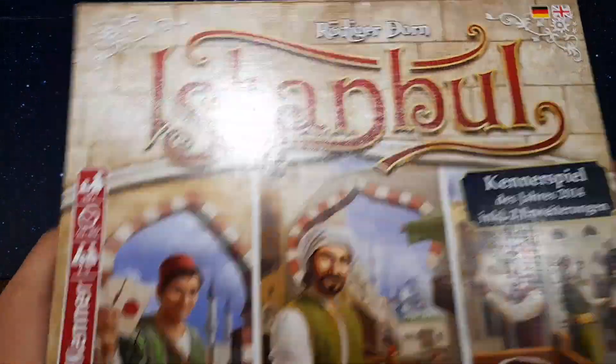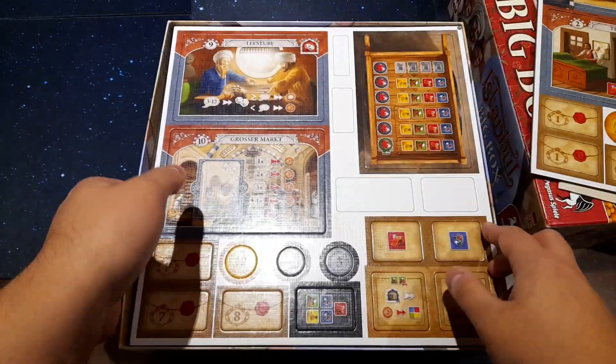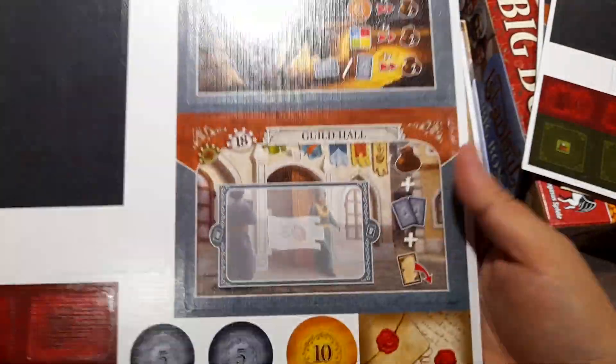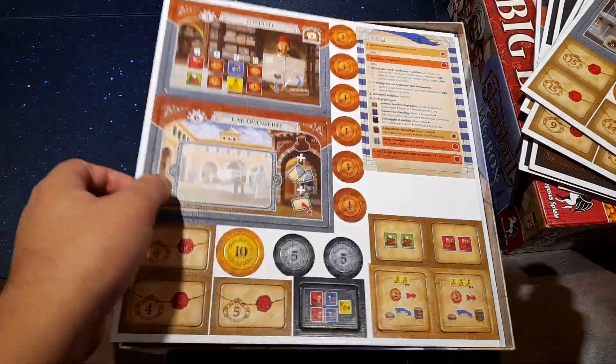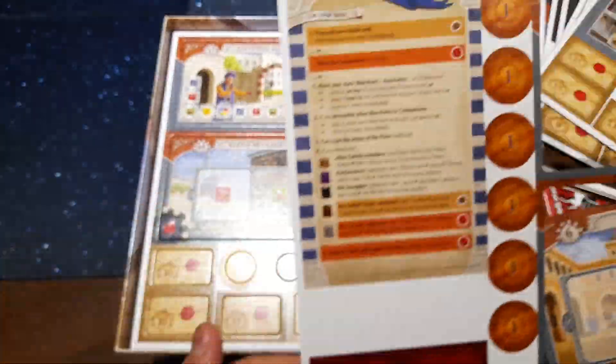Hi, Johnny here for Chaos Cards, and today we're going to be finding out what is Istanbul. Hustle and bustle in the bizarre district of Istanbul — merchants and their assistants are hurrying through the narrow alleys attempting to be more successful than their competitors. Good organisation is key. Wheelbarrows have to be filled with goods at the warehouses and then swiftly transported to the various destinations by the assistants.